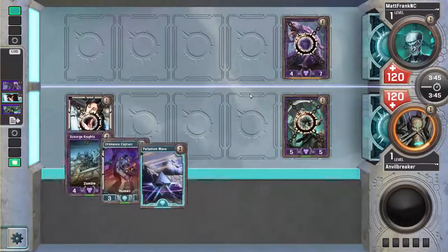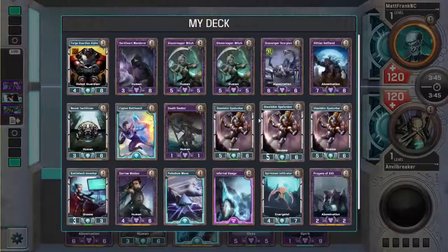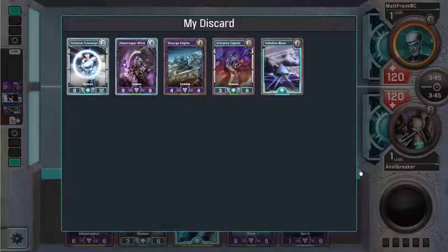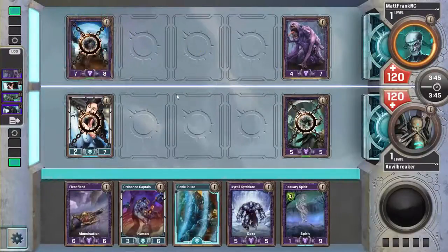If he does have Groove Meal, that's whatever — he gets me. But I only have one card with 7 power in my deck, which is the Vault Shooter. Oh no, I have a Zithian Rathbeam too, right? I've got one Zithian Rathbeam, so I only have two creatures. Yeah, that's fine.